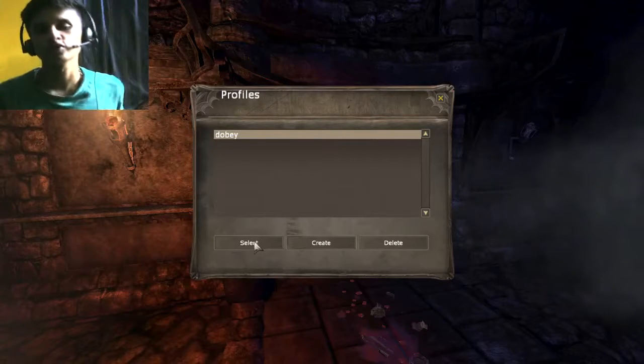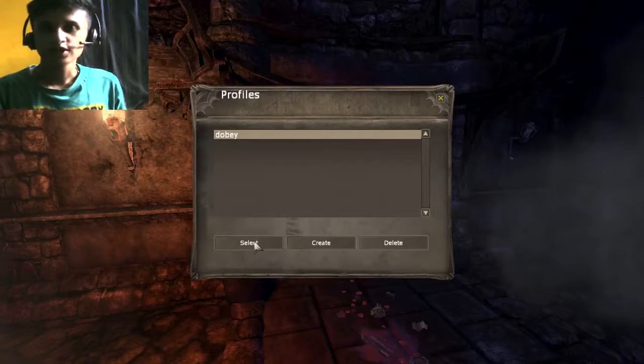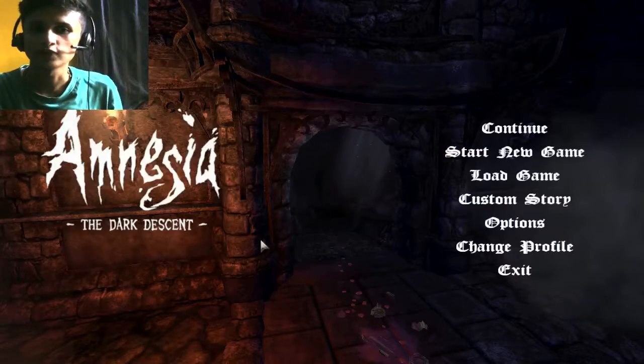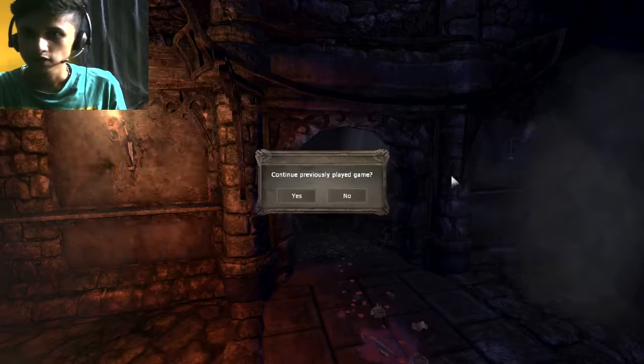What is up guys, my name is TobyBoy and today we are here with Dr.8. We are basically heading to the machine room and we have to find a way to power the elevator. So let's get started.